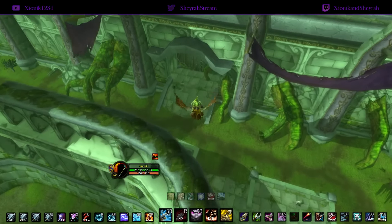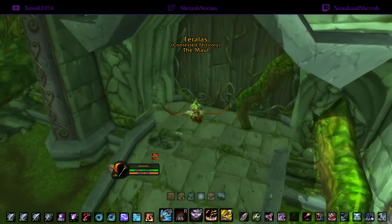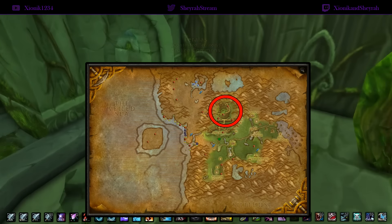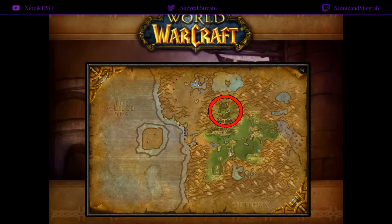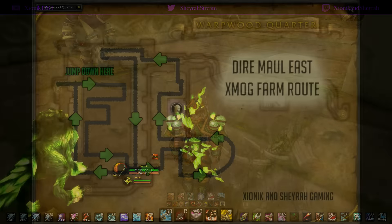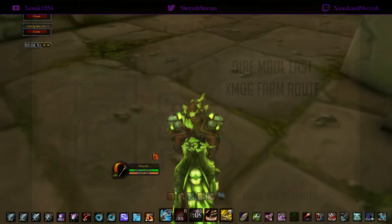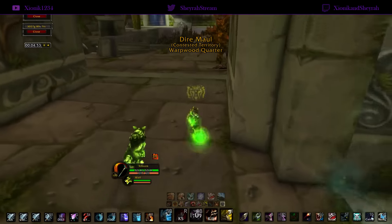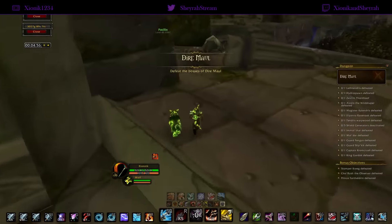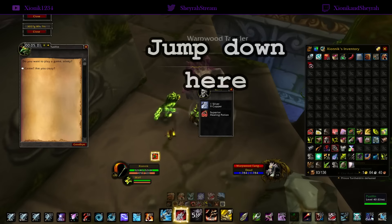Make sure you use the Dire Maul East entrance. You can do a full lockout in 10 runs in 50 to 55 minutes, meaning each run takes approximately five minutes. The route is simple: zone in, drop to the bottom right away, pull all the trash, and work your way back out to the entrance you came in. You don't need to pull any bosses — most are way out of the way and don't drop any mog items — so skip them to make the run quicker.